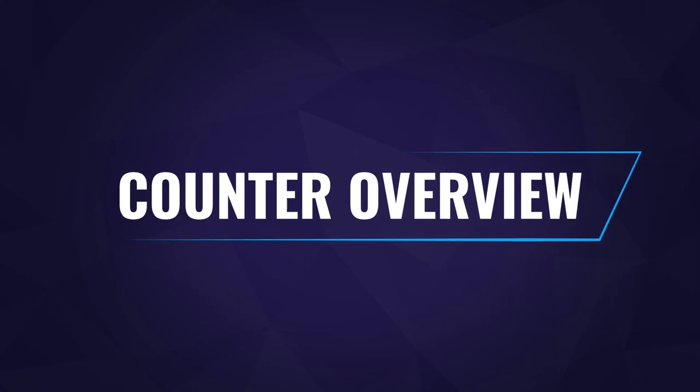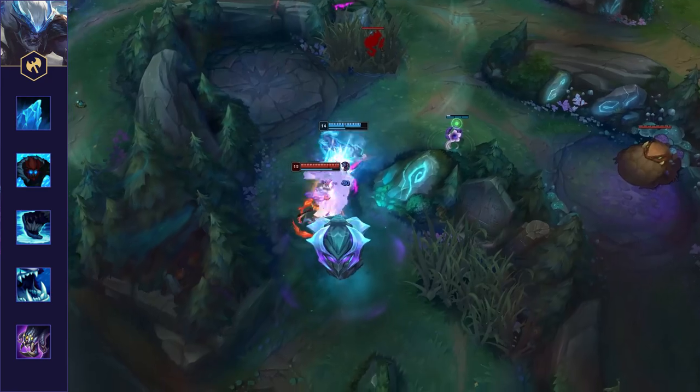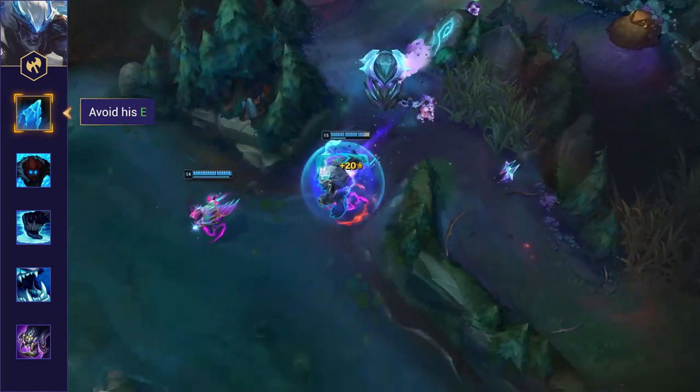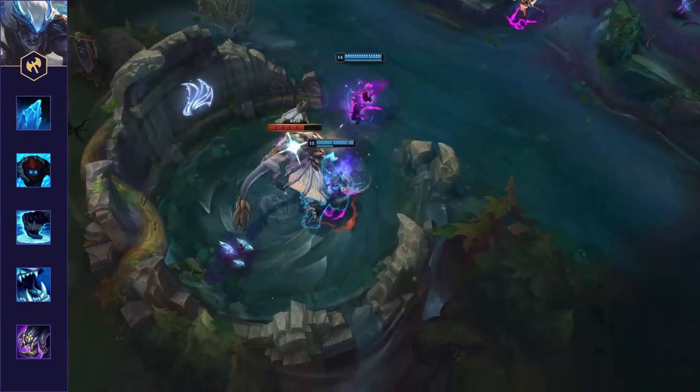We're going to dive into specifically how to counter Trundle, but first here's an overview of the major tips we'll be breaking down further in this video. First off, avoid getting trapped by his Pillar. Trundle's Pillar is great at blocking off chokes, and if you don't have a dash or blink available, you can be left in situations with no escape.